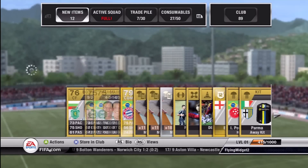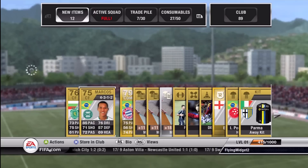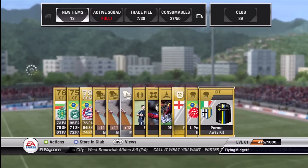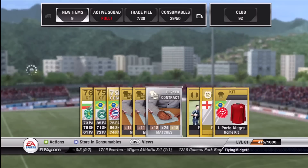So in this pack we get Luiz Gustavo, who's Brazilian and plays on Bayern Munich. He's pretty good - just a good overall player, except for his shooting. And some cool jerseys.